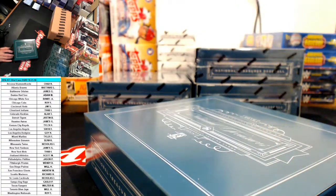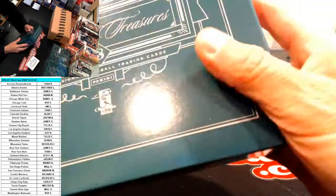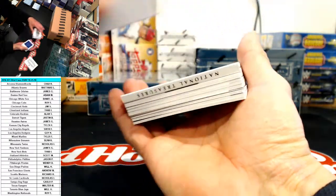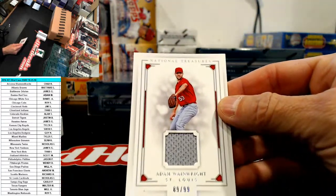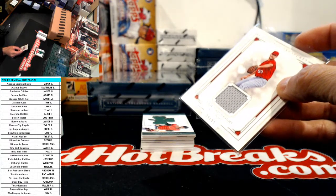Hi vintage! Box number one. Tigers - so if you get a bat barrel or a bat knob from the Tigers, you get a bonus credit. Vintage guy, okay - number 99 for the St. Louis Cardinals: Adam Wainwright, 89 of 99.